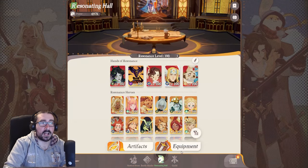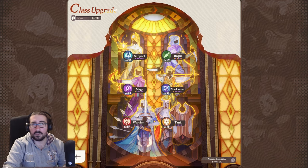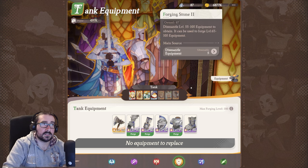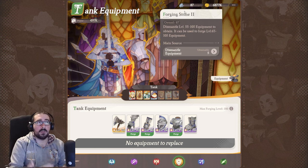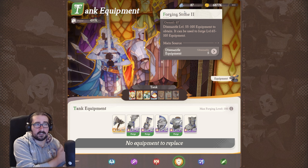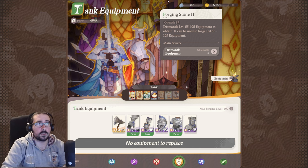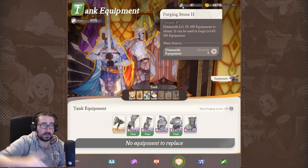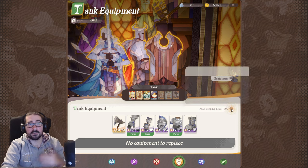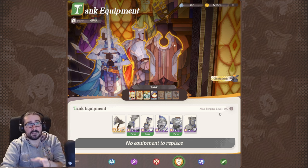Now I want to talk about gear crafting and why it's important to understand how it works. Go to equipment and select whatever class you want to make gear for. You craft using ingots, which are made from dismantling equipment you get from the AFK stage. Purple equipment gives purple ingots, blue gives blue ingots, yellow gives yellow ingots. It's important to check the max forging level, which is basically the same as your average resonance level.